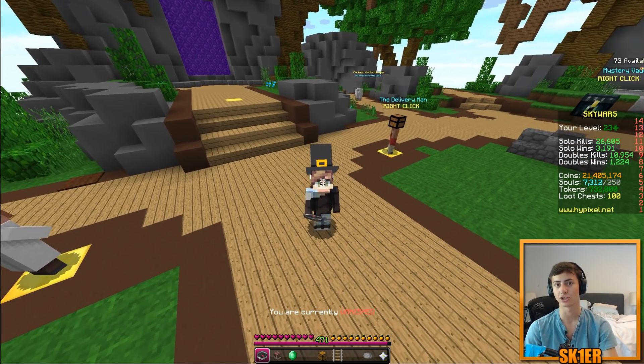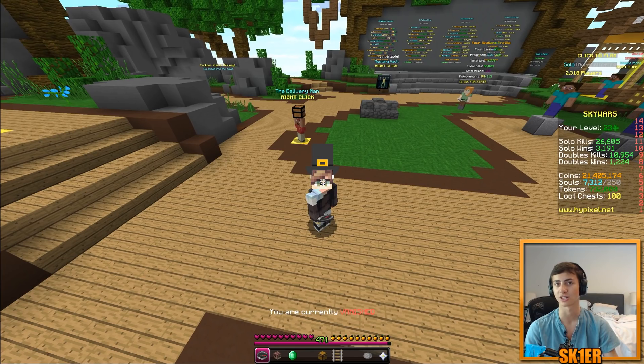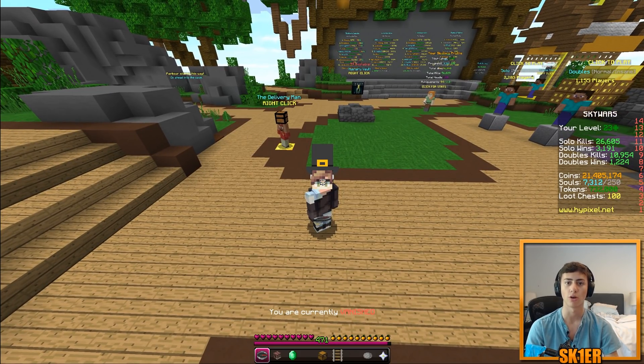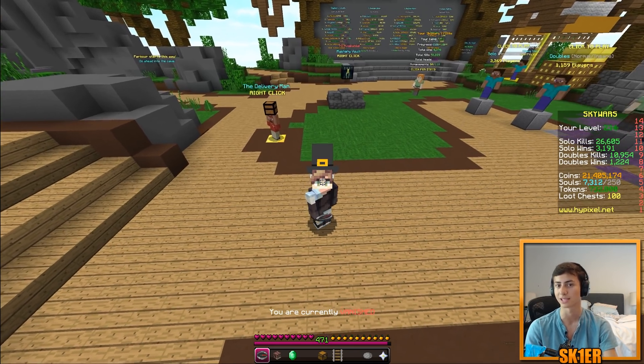We've added the option to disable GL error checking. Most people don't care about this — it's an unnecessary step in the rendering pipeline that constantly checks for errors. If you're not a developer, there's nothing you can do about those errors, so knowing about them won't change anything and just slows the game down while spamming your logs folder.